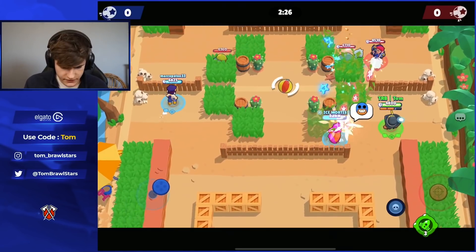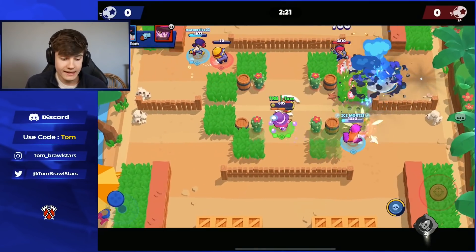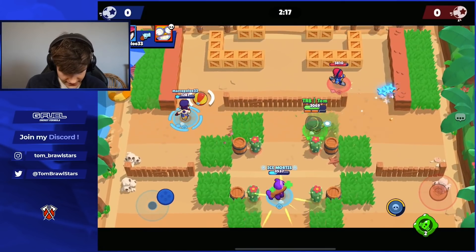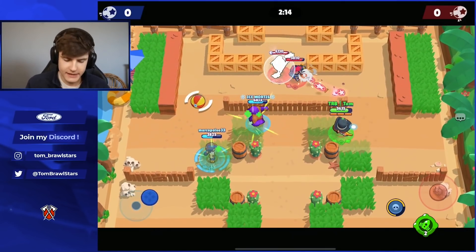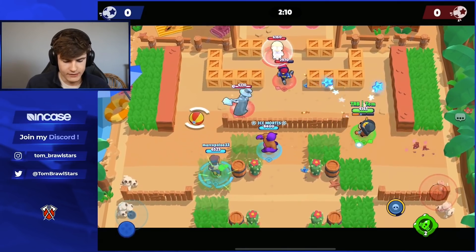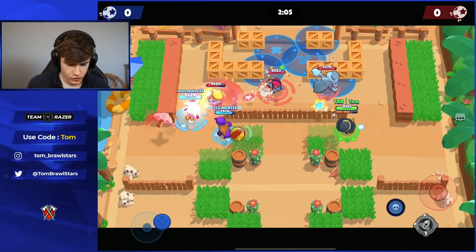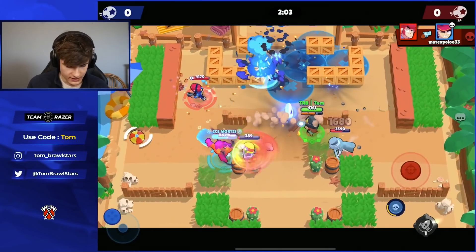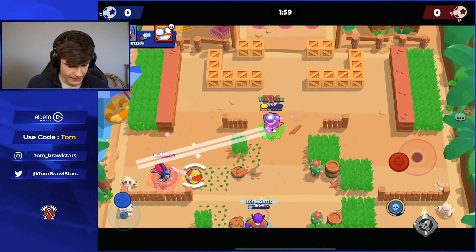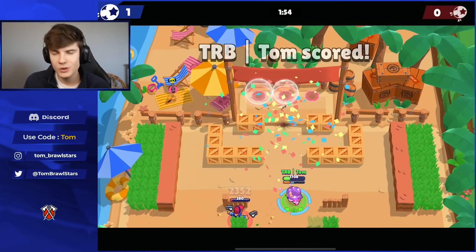Jumping in at number four we have Ruffs. Ruffs — the dog brawler — is gonna be very very good in Brawl Ball. Fang is putting in some work there — he's the best support brawler in the game right now. Ruffs has a really strong lane presence: high damage, decent range, the ability to break up the map, and the ability to give teammates supers — which gives them more damage and HP.